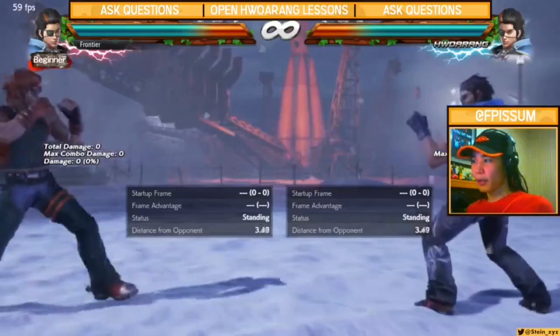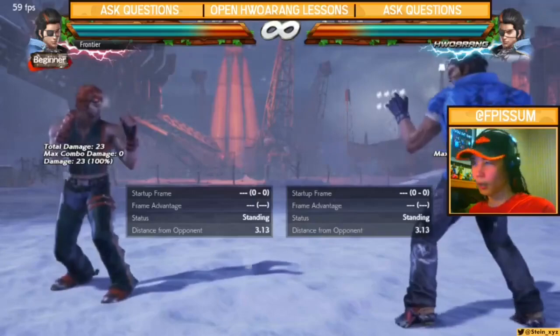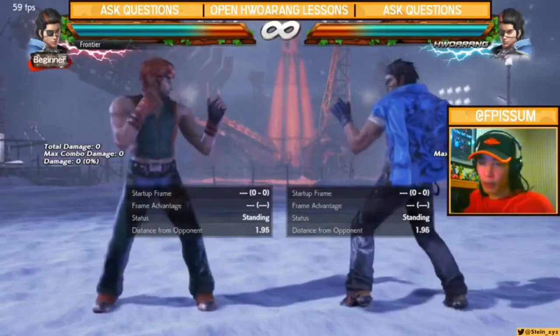Welcome to OpenHoang Lessons. Today's lesson is Hoang playstyle. It's going to cover Hoang offense — going in to your opponent — Hoang neutral, staying in a mid-range area, and then Hoang defense, being farther from your opponent and looking for mistakes.